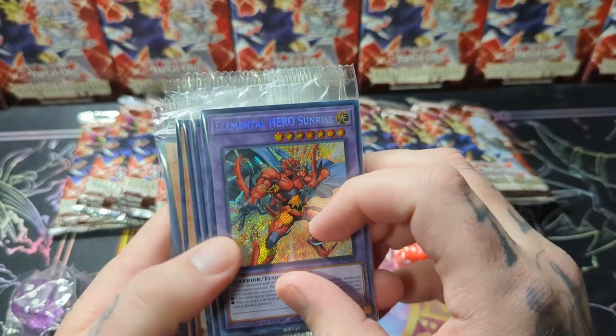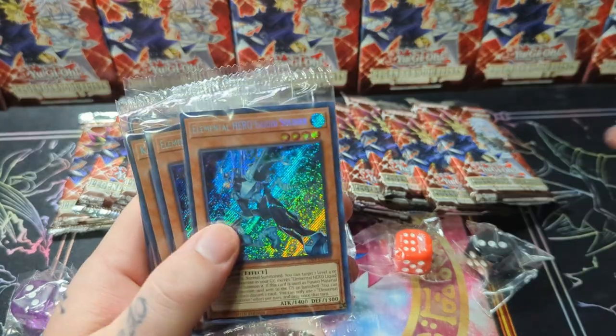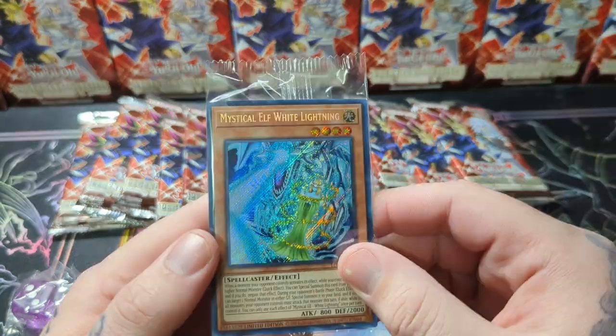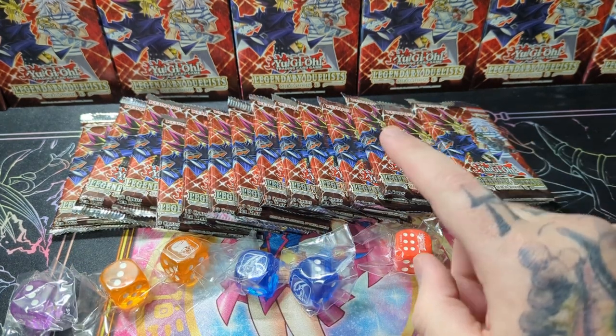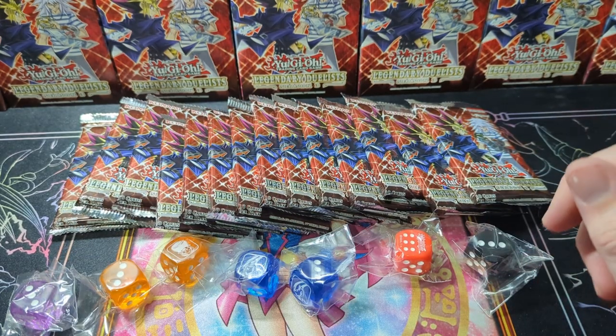We're going to go through all the dice at the end. Let's go over the promos we got real quick. We got three Elemental Heroes Sunrise, two Elemental Heroes Liquid Soldier, one Kaiser Glider Golden Burst, and one Mystical Elf White Lightning. We did not get the most expensive one, but it might be in the little box that we saved. The most expensive one was the Dark Magician's Fusion card.